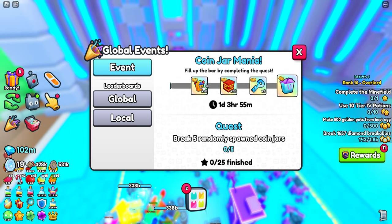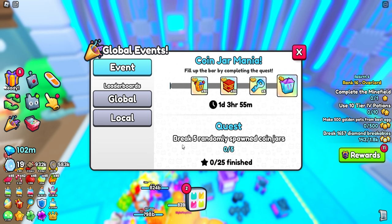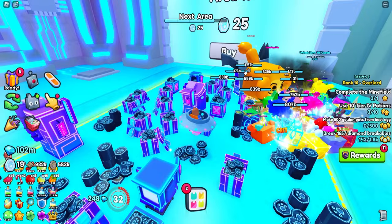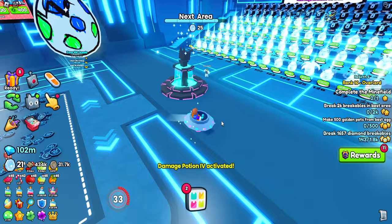Also, we got a global event - coin jar mania. Fill up the bar by completing the quest. We got one day with a little timer going. The quest is to break five randomly spawned coin jars - that should be easy enough. Zero out of 25 finished - people have already done this already. So we definitely have to do this. Whenever the game says there's a random event spawning some jars, we can't miss that at all.